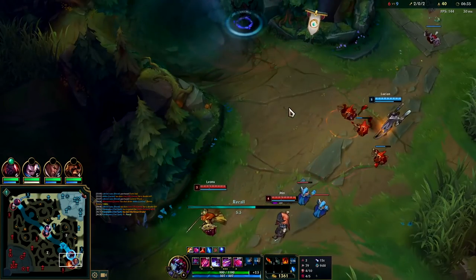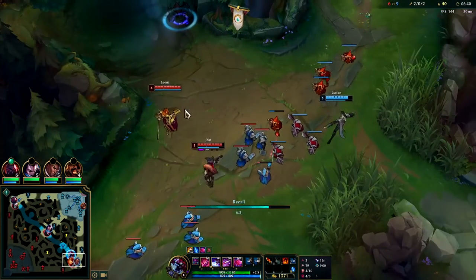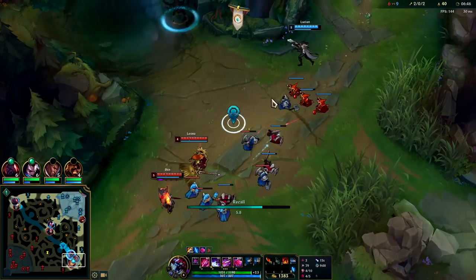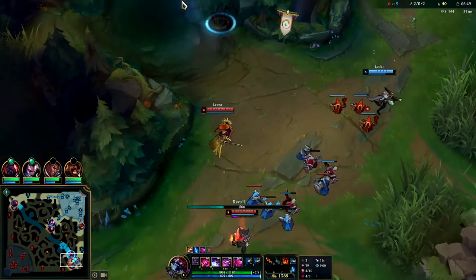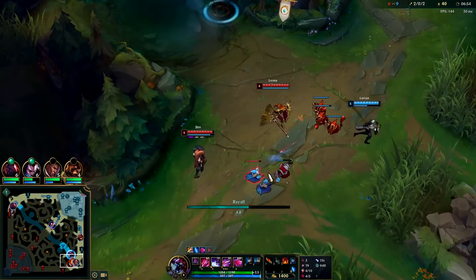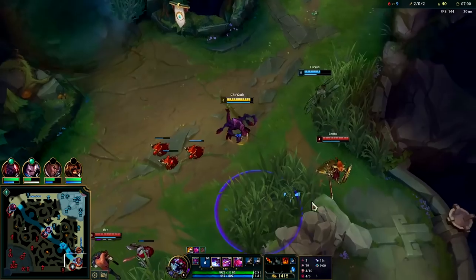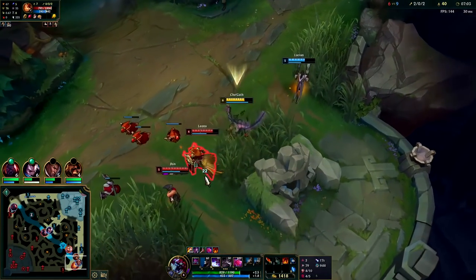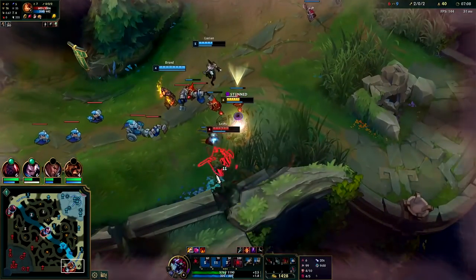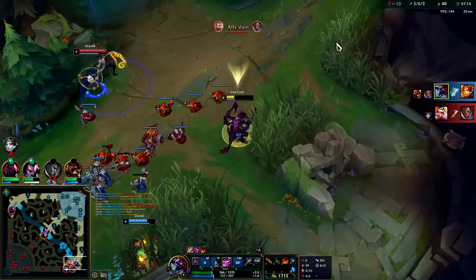I think you could bait this — you want to try to use your R as fast as possible generally. I hope they go for Lucian. Leona is gonna get all worked up with nowhere to go. Lucian needs to bait a little bit better. That's perfect, exactly what we needed — she dodged it but now she's gonna get E'd. We have Approach Velocity so it's hard for them to get away. Got her with my R! That is why you need Approach Velocity on Cho'gath guys — it's super important.